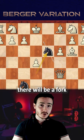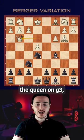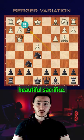If queen c5, there will be a fork to the king and queen, so it will not work. And in case white decides to move the queen to g3, there is another beautiful sacrifice — bishop f2.